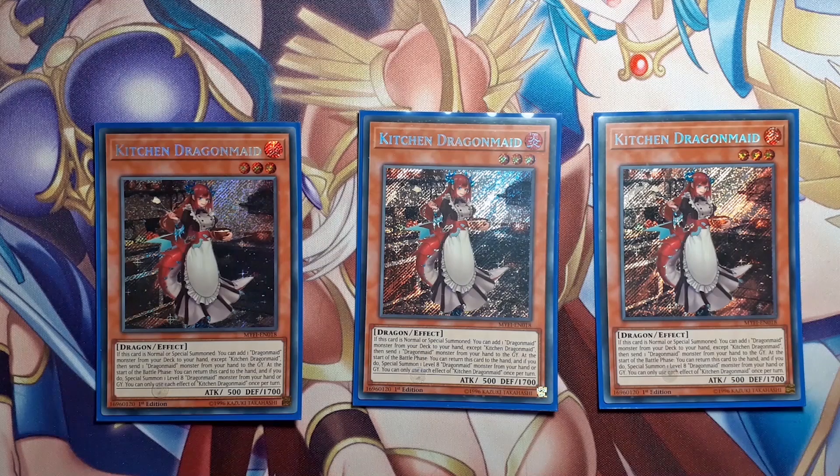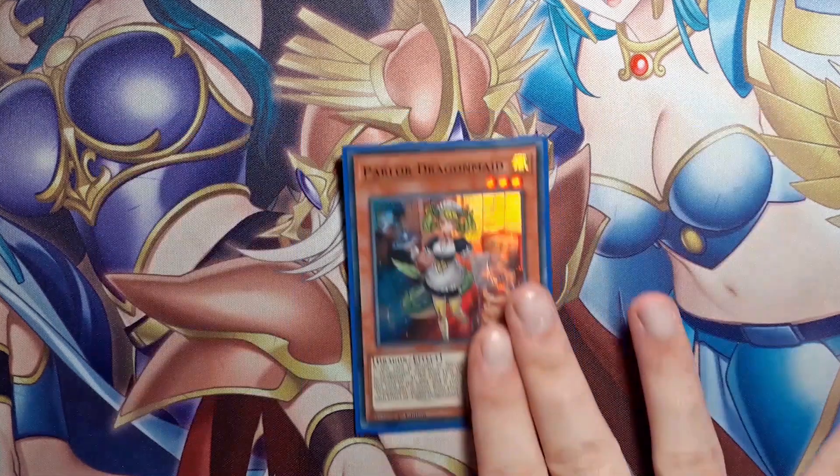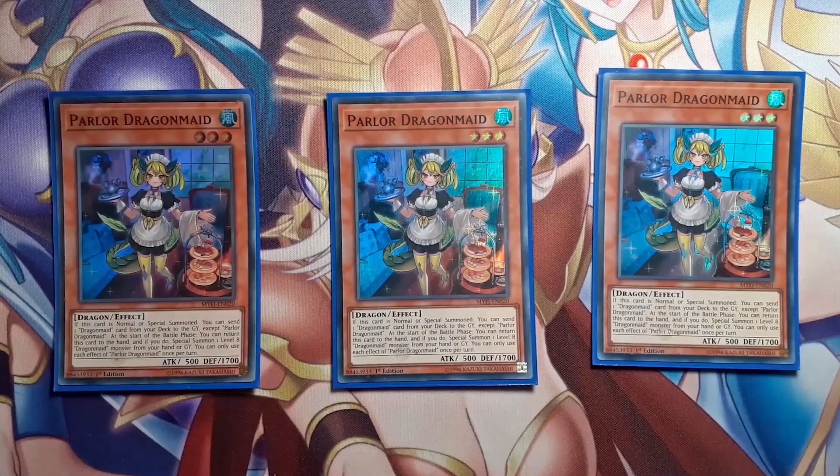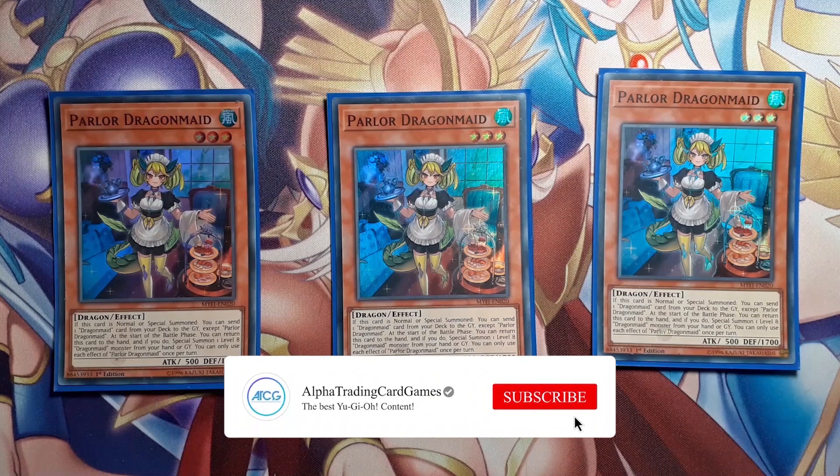I'm going to show you the engines I play so you can build a bigger board. 3 Parlor Dragon Maid — she pretty much does the same thing as Kitchen. She can also send the Fusion spell to the grave, which is important because the Fusion spell can recycle itself by bouncing a Dragon Maid from the field to the hand so you can summon House Dragon Maid or the new monster. You send your Nurse, link Parlor away for Striker Dragon, bring back Nurse with a spell, then bring back Parlor with Nurse.